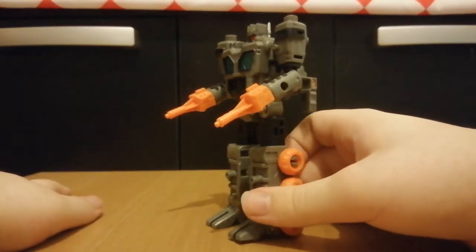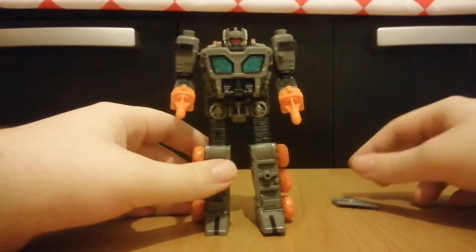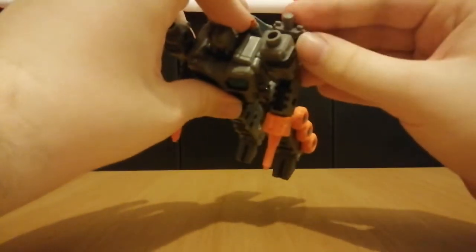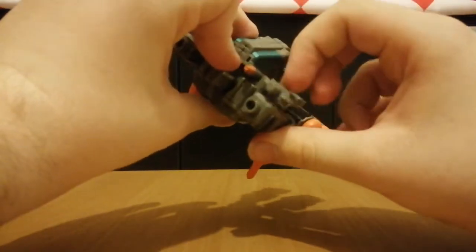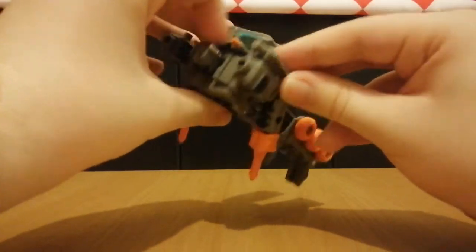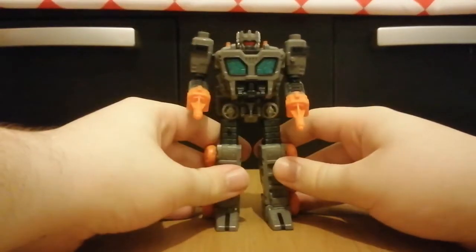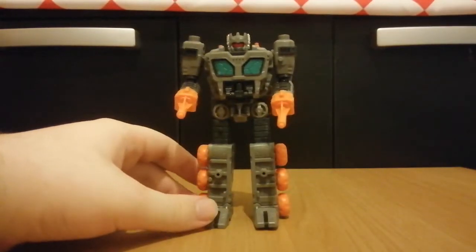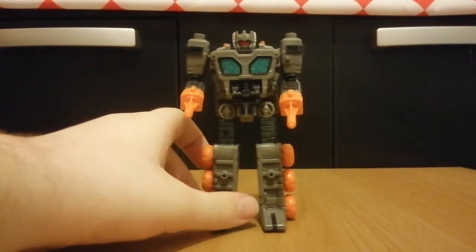Sure it makes it look like you've got guns for hands, but that's how the G1 toy looked. And for the blade, I just leave it on here for storage. So here we have Fast Track in his robot mode. He's neat, and you can definitely tell that he doesn't transform by just folding in half this time. If I actually did have Earthrise Scorponok, he would look amazing next to him.